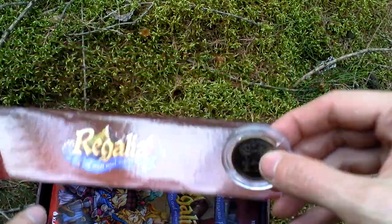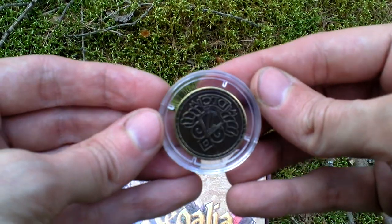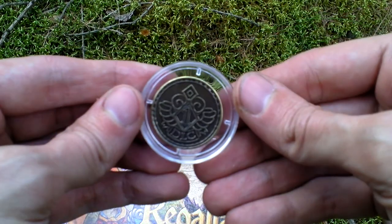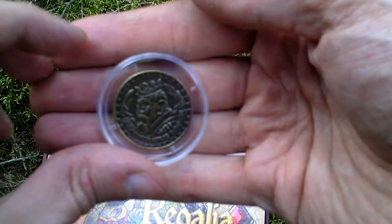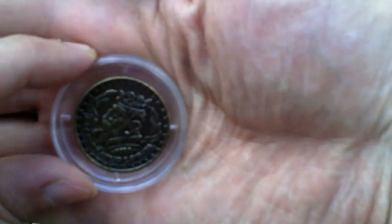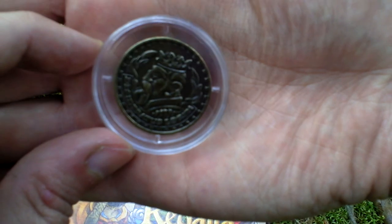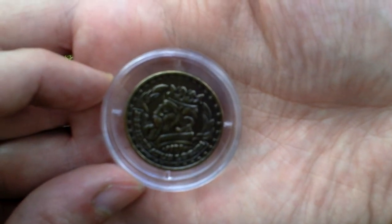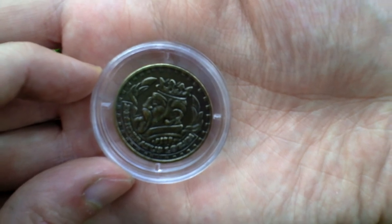Next, there is a nice coin in a protective plastic sleeve. On the other side — not sure if you can see it — but there is 'Desideratus Loren' written on it. So that is maybe your father or another ancestor.